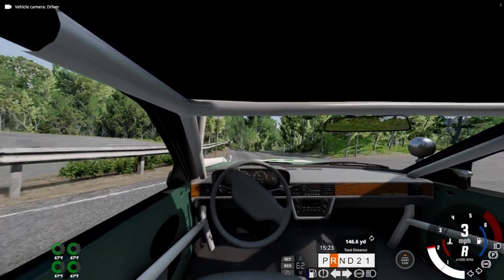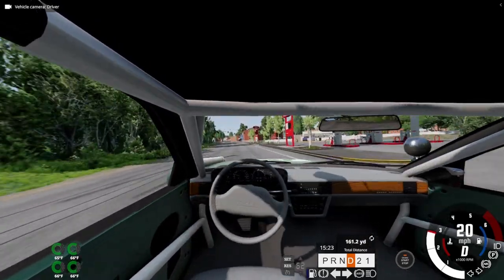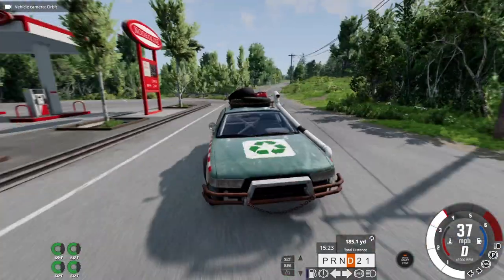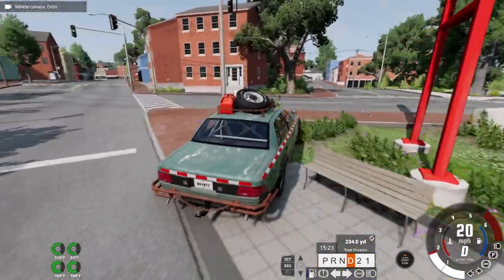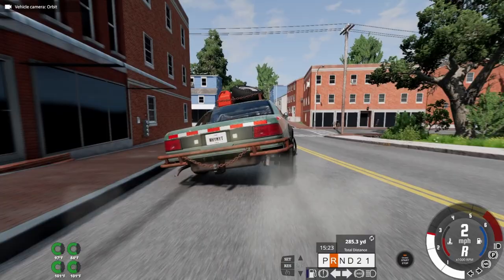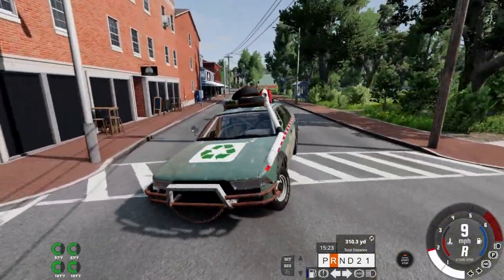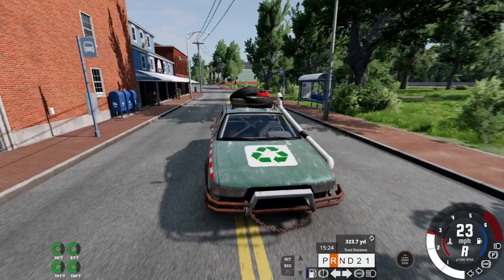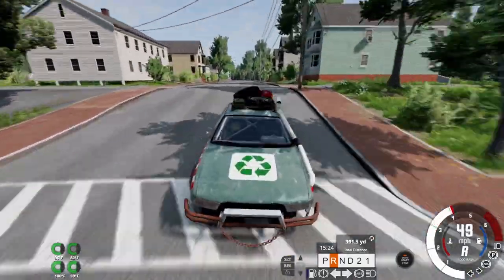What we really gotta do is take it to our off-roading spot and do some off-roading, but we gotta have fun on the way. We'll hop some curbs, slam it in reverse to stop, maybe drive backwards. We're just getting into the aggressive off-roading right away.